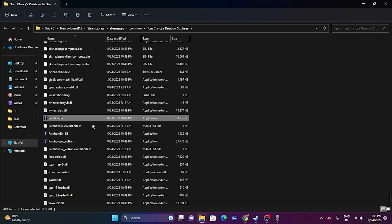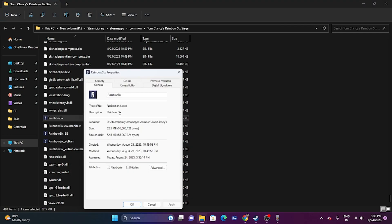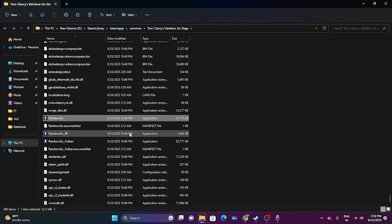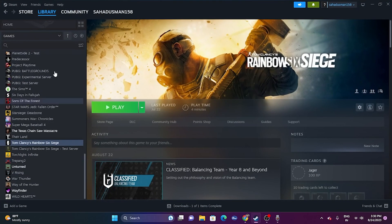If it's still not working, try running the game in compatibility mode. Right-click the game, go to Show More Options, then Properties, and go to the Compatibility tab. Check 'Run this program in compatibility mode'. If you're on Windows 7 or Windows 8, select that option, click Apply and OK. Close the windows and try launching the game.